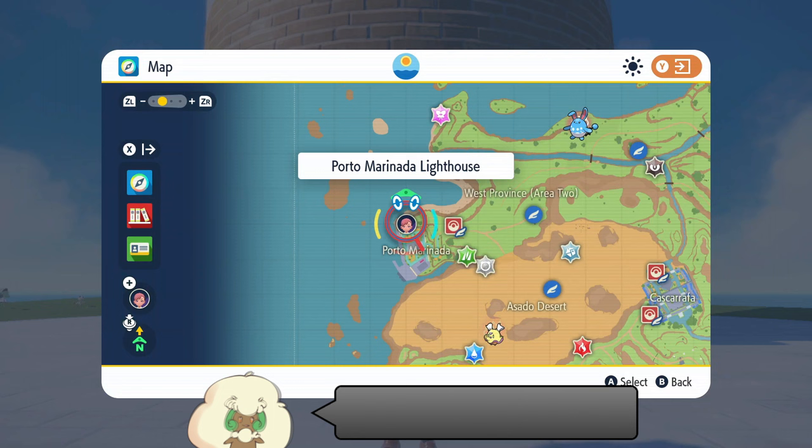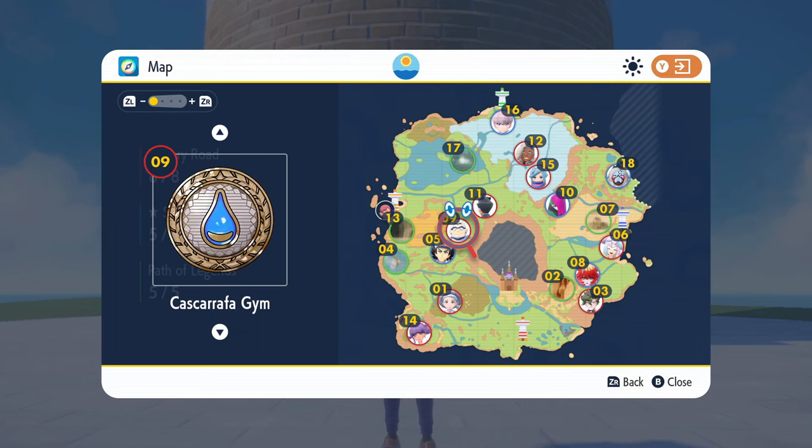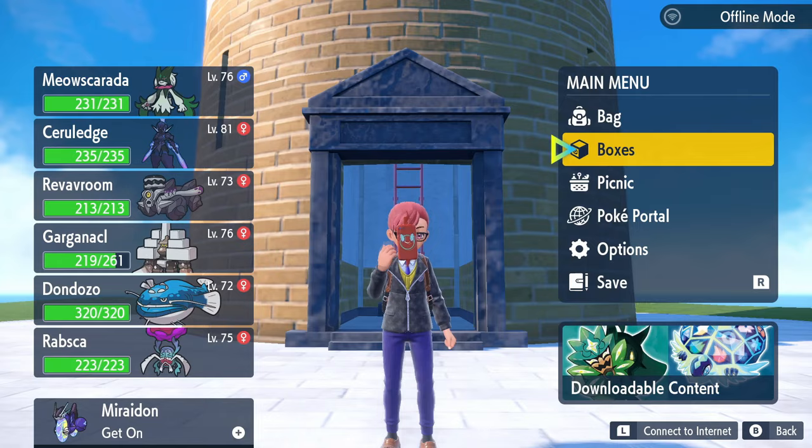The first thing you can do is start off by flying over to the Porto Marinara lighthouse. It is worth noting that you need to have defeated gym leader Kofu at the Cascarroja gym, so make sure you have the badge from this city.